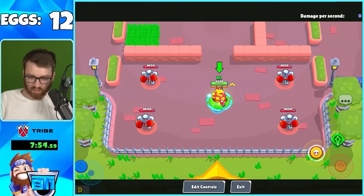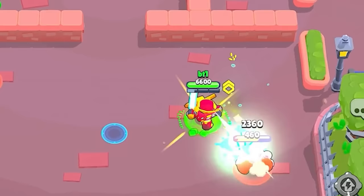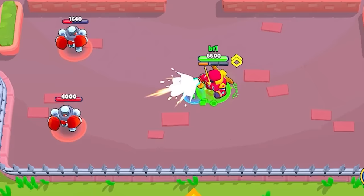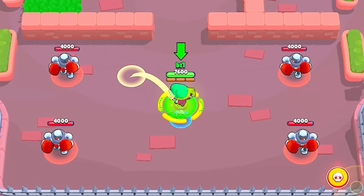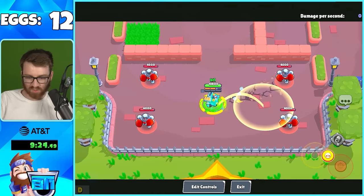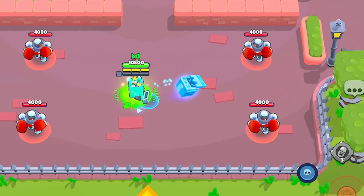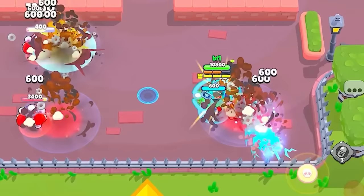Surge's mutation lets him reach max level with just one super - basically three shots. Surge is going to be insane versus tanks. Lola has an increased super charge rate and double egos. Ash spawns a lot more little helpers with an increased super charge rate too - these mutations are crazy.